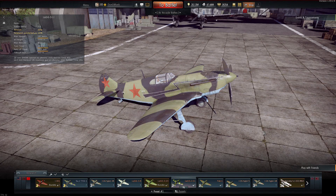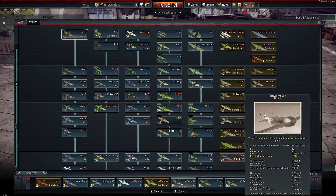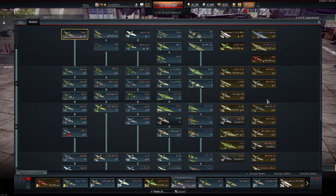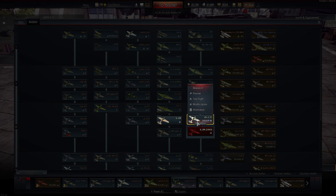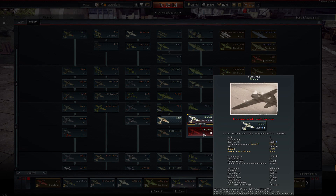Welcome back to the War Thunder 1.49 dev server. In this video we're going to be taking a look at the new Russian planes coming into the game. For example, we have the Yak-9M and LA-7 coming out as premium planes, and also some new IL-2s such as this one over here and the IL-2M 1943.